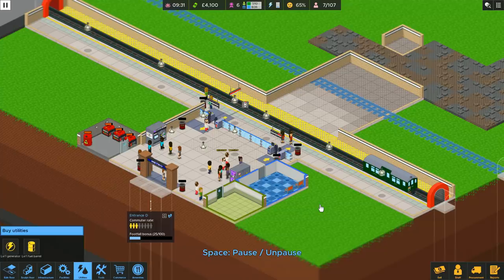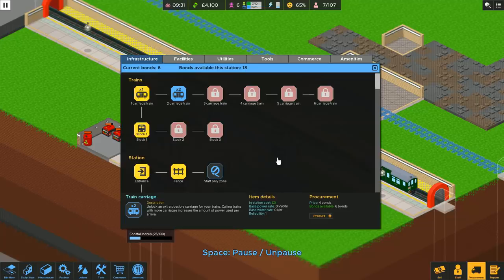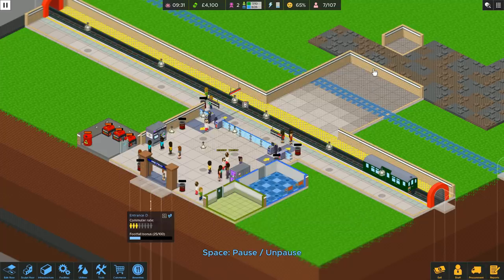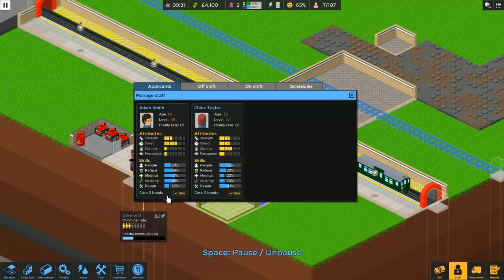Yes, it is. So we need to sort that out immediately. The first few customers provide a bunch of bonds, so the first thing you're going to want to buy absolutely definitely is the double carriage train, so twice as many people can be shipped at any one moment. Definitely get that done right now. Next up, we're going to be wanting a staff member — I think we should be able to just about afford one of them. Yes, one staff member, two bonds.